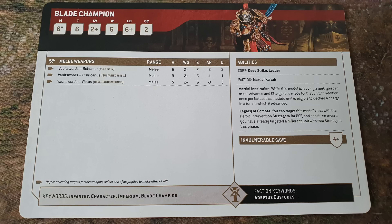He's always been good in combat and he's good in combat here. He is the best leader unit you can take in your army and he can lead Custodian Guard or Custodian Wardens. The reason why he's the best leader is because of Martial Inspiration — while this model is leading a unit you can re-roll Advance and Charge rolls. In addition, once per battle this model's unit is eligible to declare a charge in the turn in which it advanced.